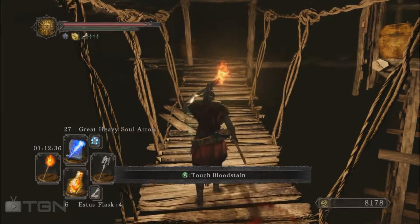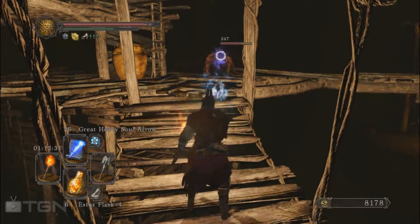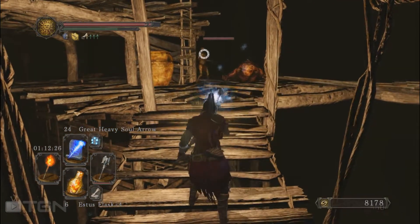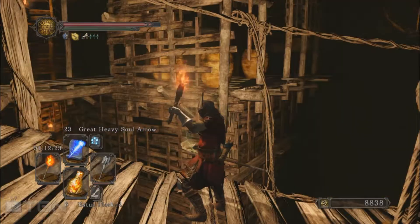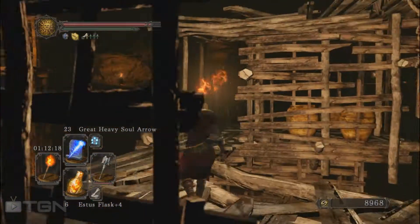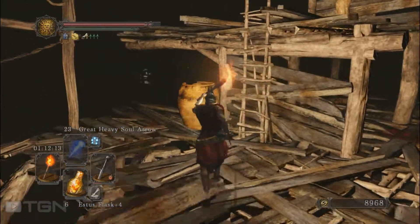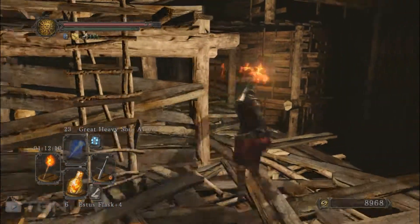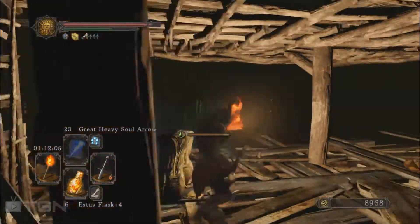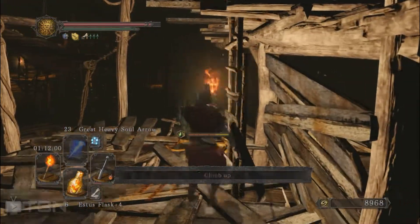That jump was far less impressive. We've got a dog here and a hollow up the ladder. Down the ladder now, yeah. And sometimes there are hollows on the right too. We should just follow this path — I think there are two of these guys. I'm still going to check up there if there is any interesting item.